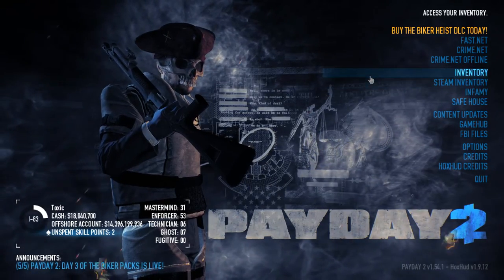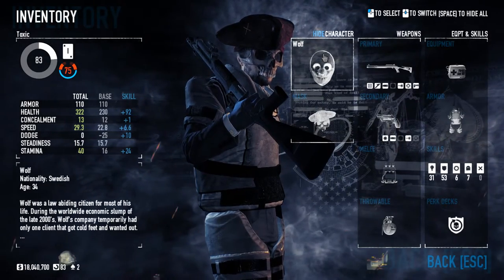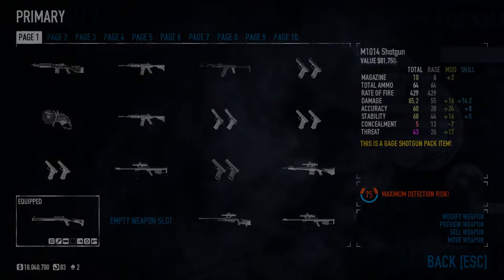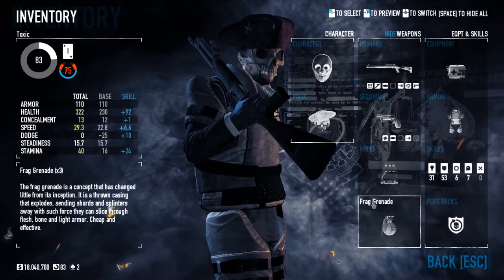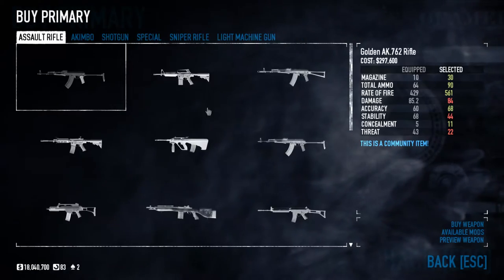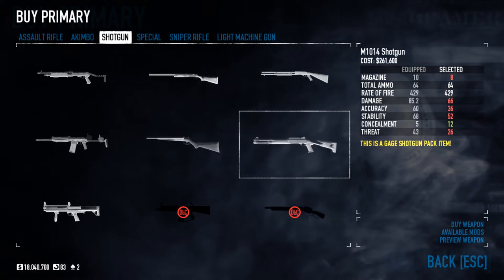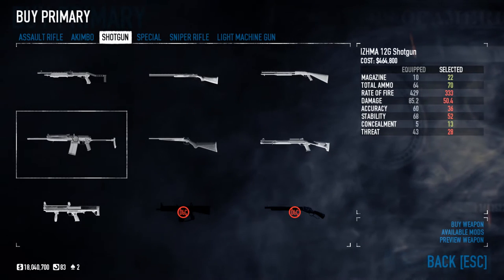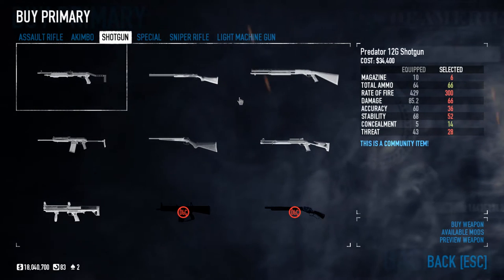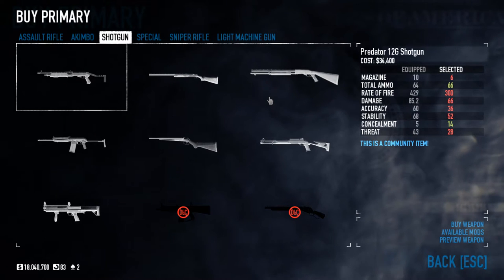This is going to be a shotgun build and it's very up close and personal, so if that's not your style it might not be for you — but stick around and see the gameplay. For weapons, the mask doesn't matter. I'm dual wielding shotguns; the first one I'm using is the M10, but the two best other options are the Predator and the Isma — the ones with higher ammo — because with the abilities you're getting, they all do a lot of damage.